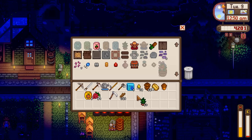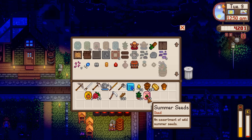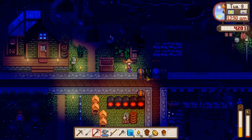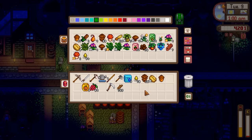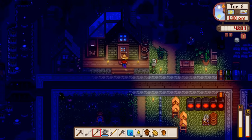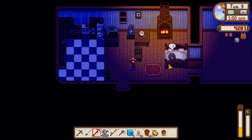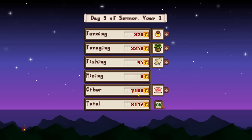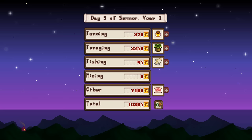We'll go ahead and make ten tea saplings - that's actually a lot more than I thought I could make - and we can make fifty summer seeds just real quick. I'm almost tempted to just sell the summer seeds because we're going to be so limited by fiber and I don't want to spend too much time grinding out fiber every single day. Mahogany seeds are worth quite a bit - that's surprising.